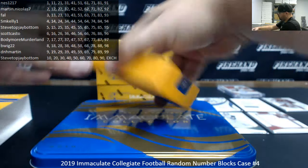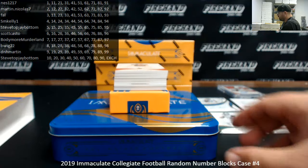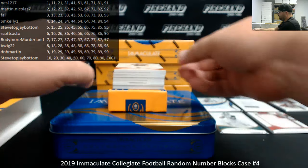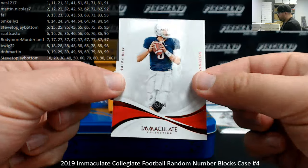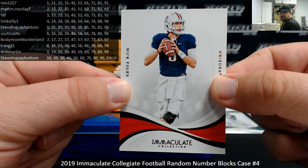Alright, from the University of Arizona, Nick Foles. This is a red base, number 32 of 49. Block two going to Martin Nicholas 7.